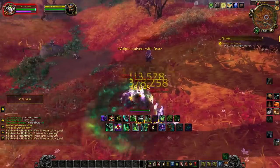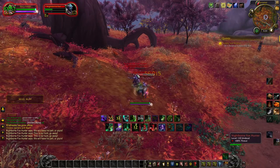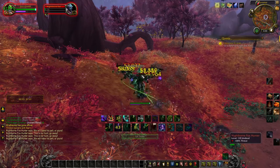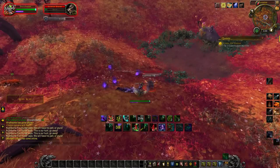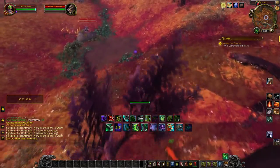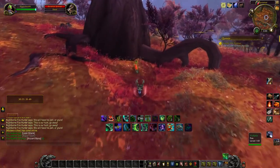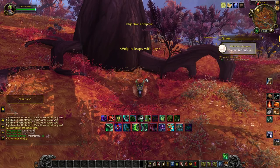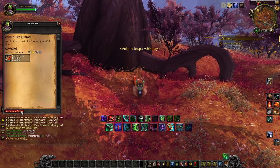Once you approach the fox, a bunch of hunters will run in and try to kill you to get to the fox. You will have to kick the crap out of them. Once you kill them, loot them, then run up and right-click the fox. This will complete the quest and you will receive the mount.